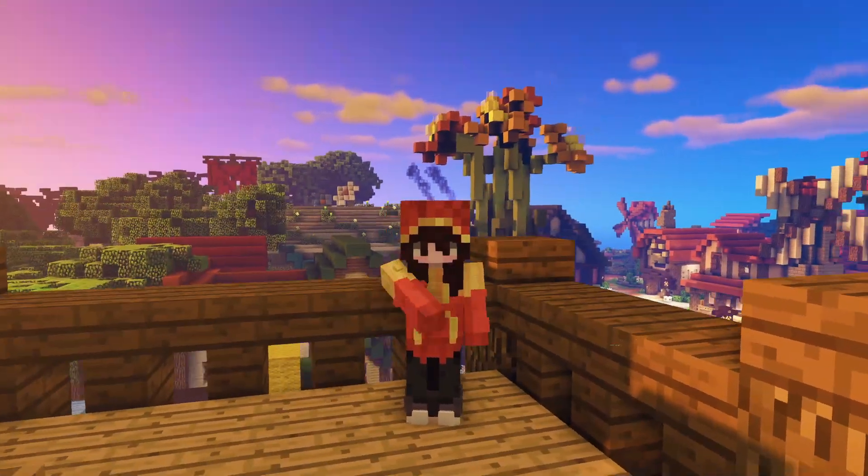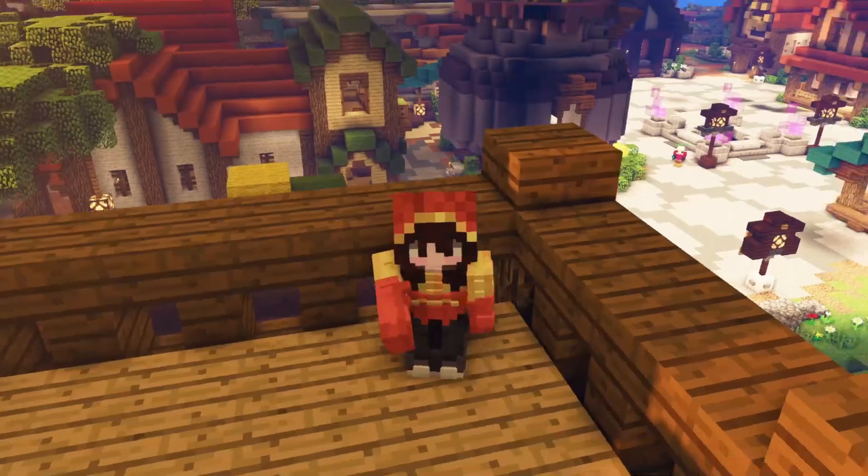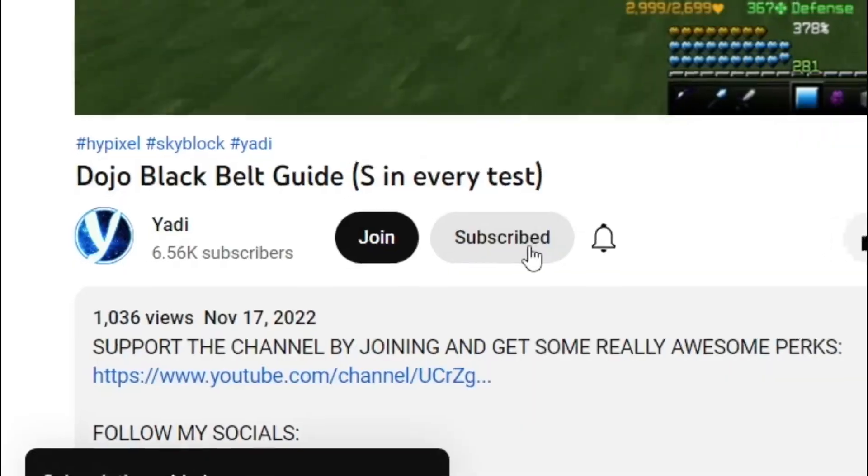In my typical fashion, I took the concept of needing a middleman and turned it into a social experiment. In order to do this, I needed a second person to trade with, so I got the help of my creator friend Yachty. His channel will be the first link in the description, so totally go check him out.